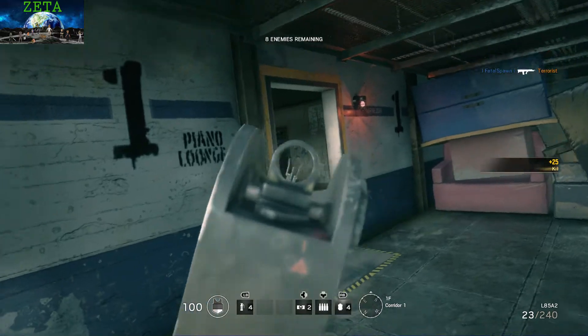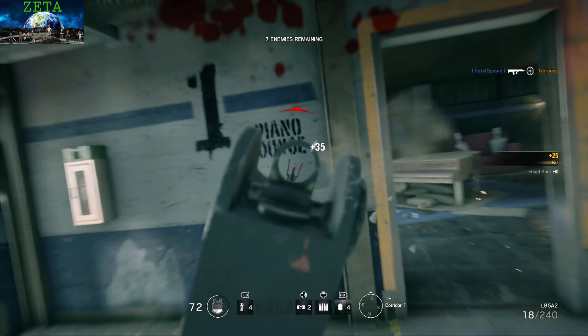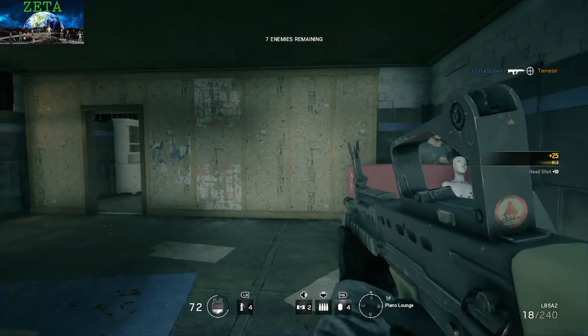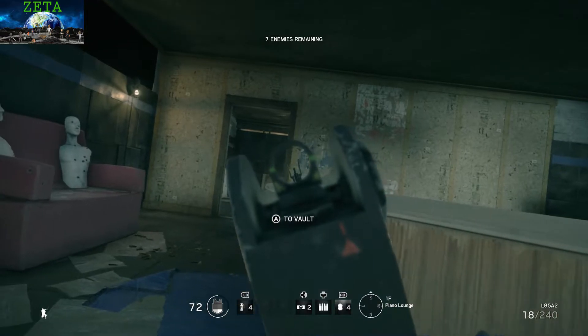The next enemy is going to be in this room right here on the left — don't mistake him for the dummy. The next one will be in this room right there behind the wall, so go ahead and do a turkey peek.